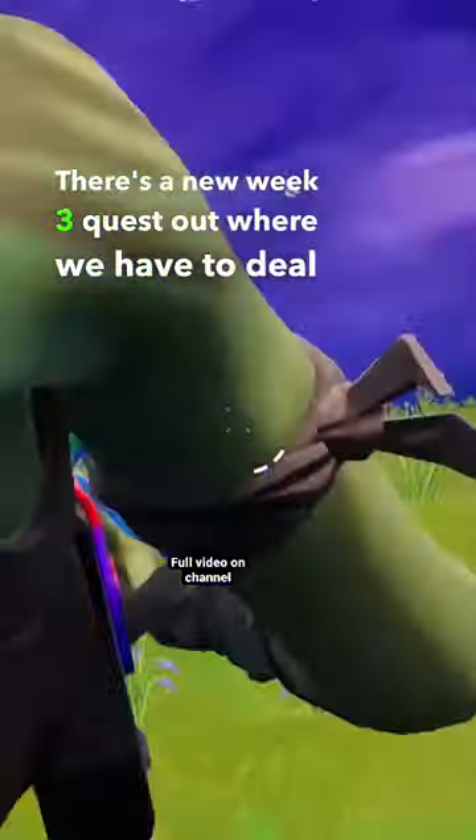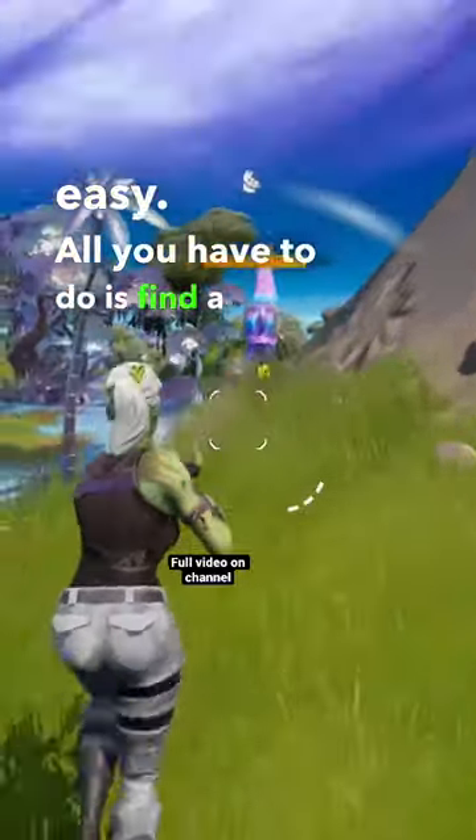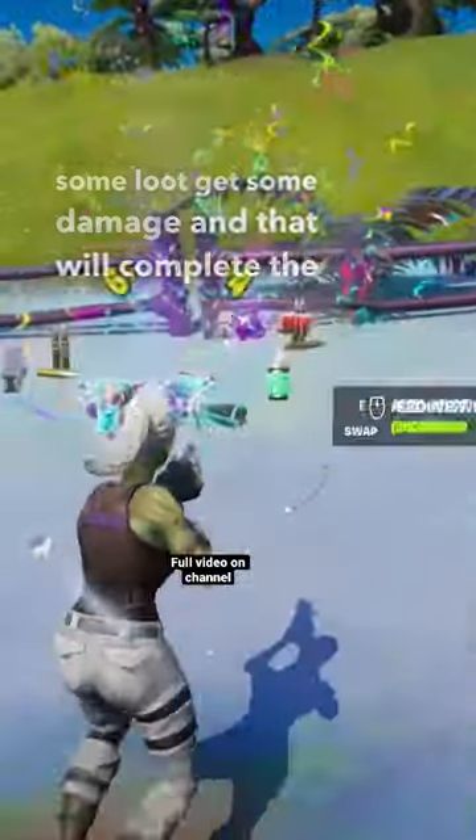There's a new week three quest out where we have to deal damage to supply llamas. This one is super easy. All you have to do is find a llama on the map and just basically keep hitting it, destroy it, get its loot, get some damage, and that will complete the quest.